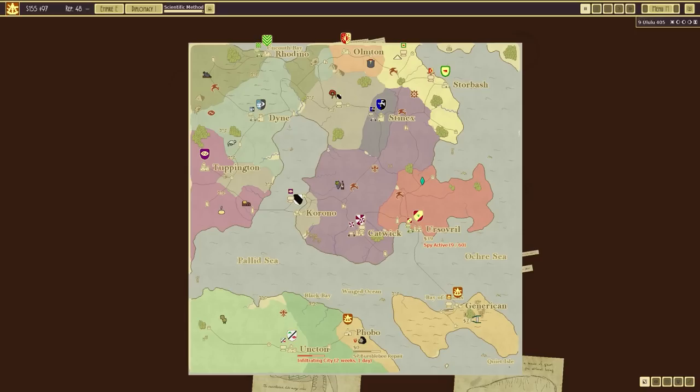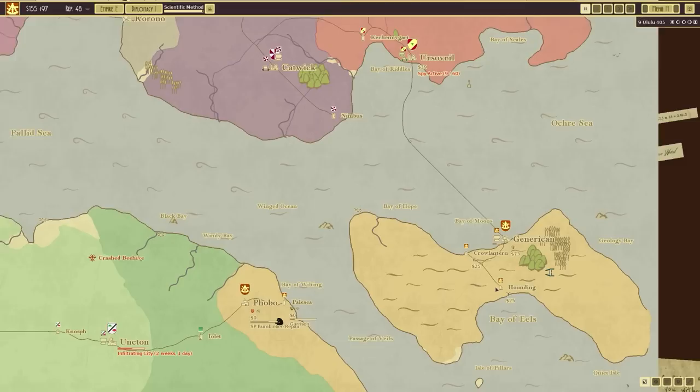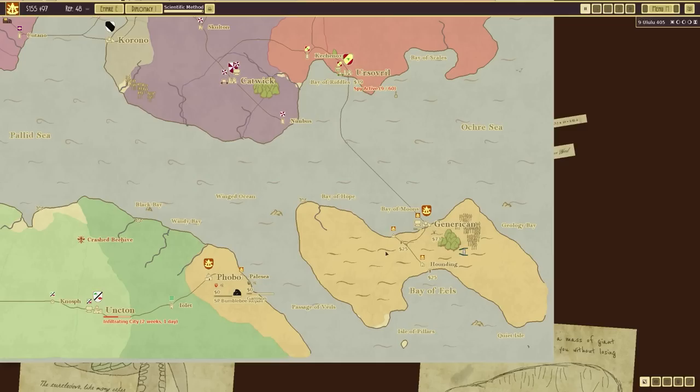Welcome back once again to where ships conquer the skies. Today's beverage: a very nice traditional cup of tea, a perfect accompaniment to the diplomacy update which is what we are now playing in the conquest mode.